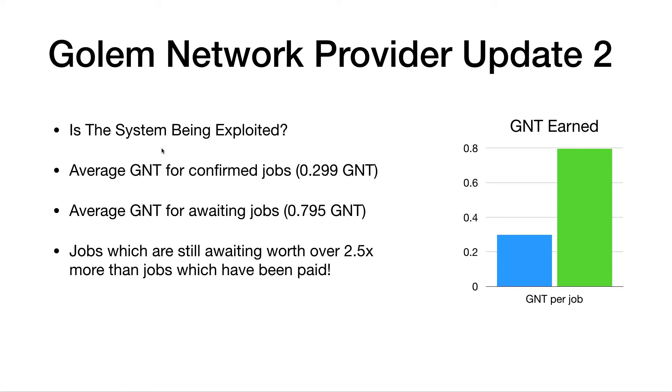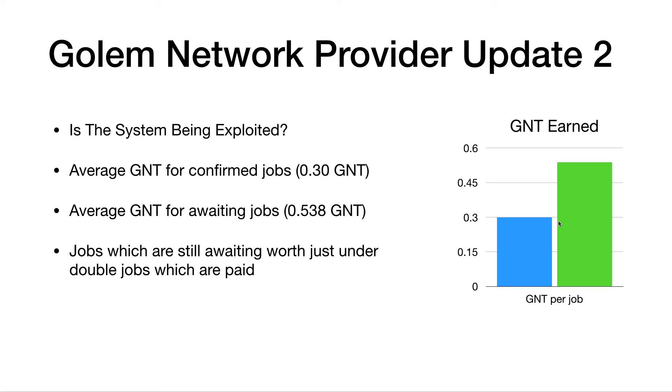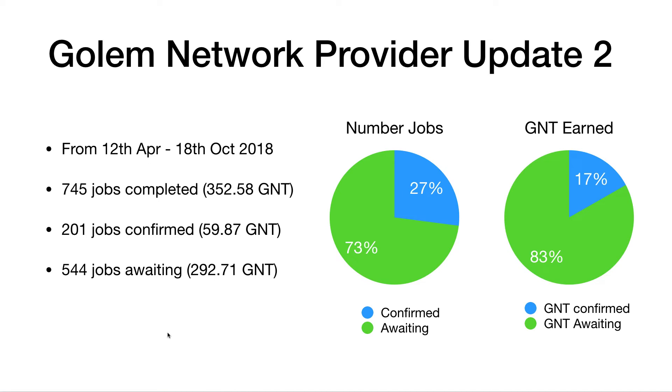Version 18.0 has come out, which apparently should address the payment issues, but we don't know whether it will yet — it's only been running for a couple of days. I'll do an update maybe at the end of the year once that's been running. Let's have a look at the stats for the six months. We've completed 745 jobs, 201 have been confirmed, 544 are still awaiting. So things are moving in the right direction — confirmed jobs has gone from 23% to 27%, and GNT earned has gone from 10% up to 17%, a big increase. But we still have a big discrepancy — about 45% more GNT should be earned from the jobs which aren't validated.